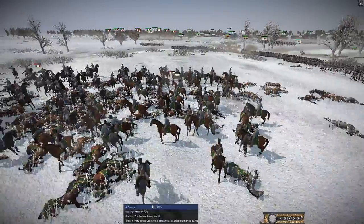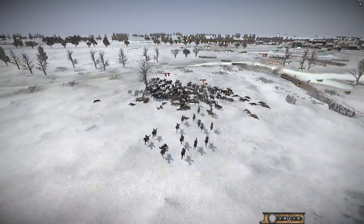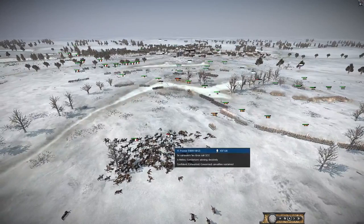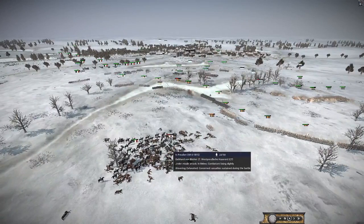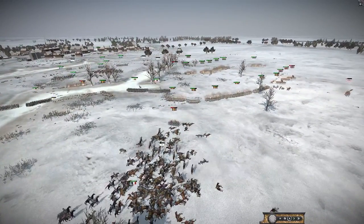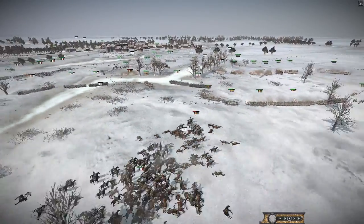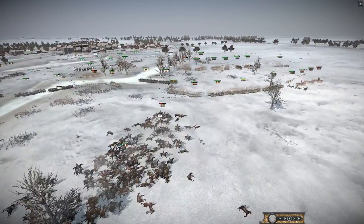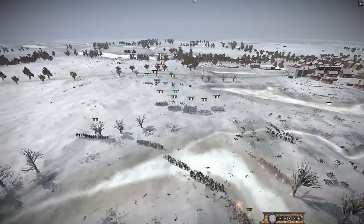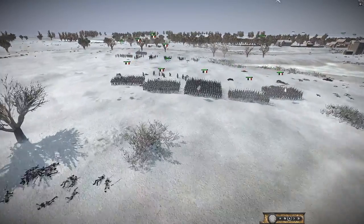Yeah I think Blücher is dead — he was in that unit. And there we go — they routed all the cavalry! The Swedes lost their general so morale took a hit, but this Cuirassier unit is just going to destroy everything. It has to be one of the MVPs of this game. The Swedes sent a tiny unit of infantry trying to deal with it, but it's now free to charge into the back. The French here are coming up in big columns — look at this massive 186-man unit, these look like elites from the Grand Armée.